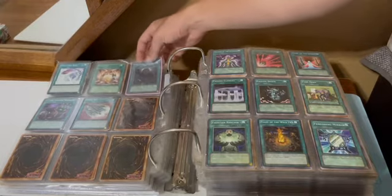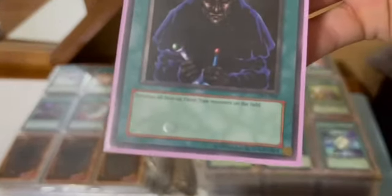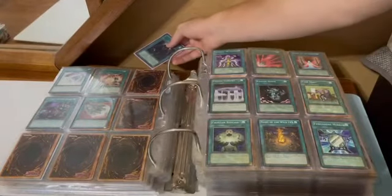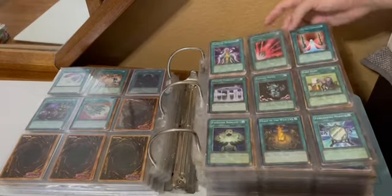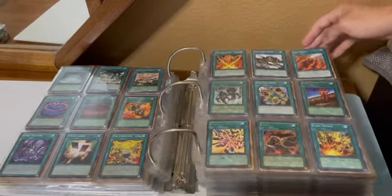End of the World to Summon Demise King of Armageddon. Exchange, Exile of the Wicked — this is an incredible Tournament Pack 1 card. Just love that rare. That was its first printing. Fairy Meteor Crush from a Dark Beginnings pack.